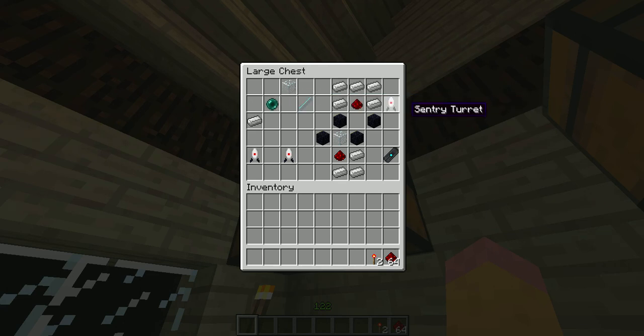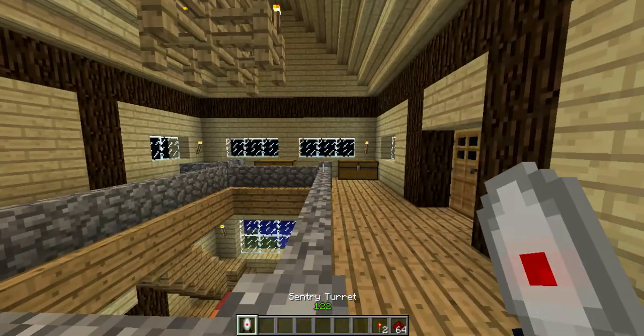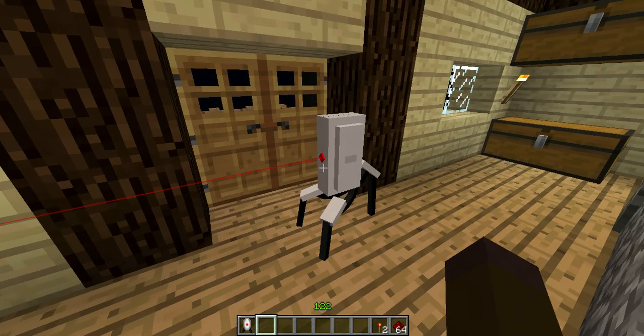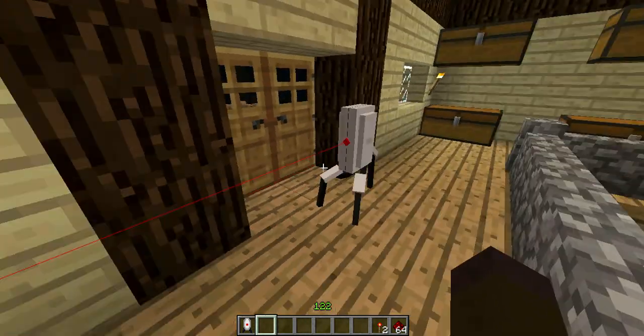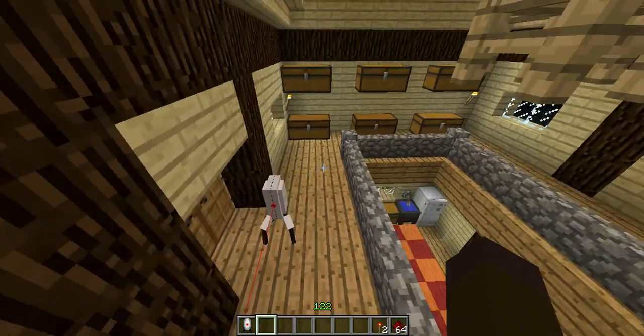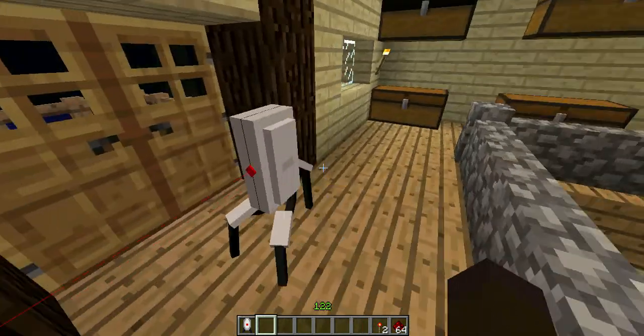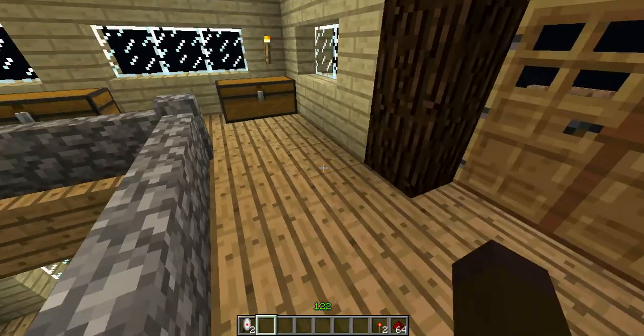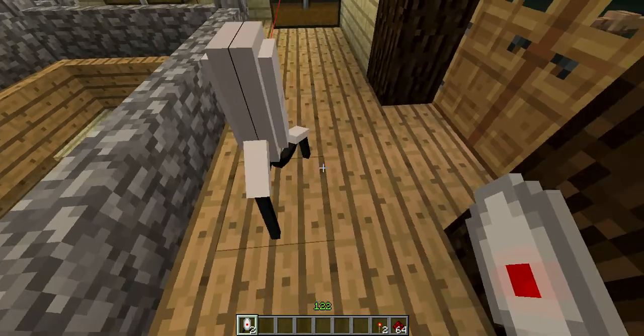You can also craft a sentry turret. These kind of need to be fixed a bit, but you craft them with five iron ingots, a piece of redstone and two obsidian. What these do is if you place them down they will start facing the other way but they will not shoot you. They will just refuse to shoot you even if you're in survival. I've tried it and you can either walk into them and they'll fall over and die, or you can punch them.